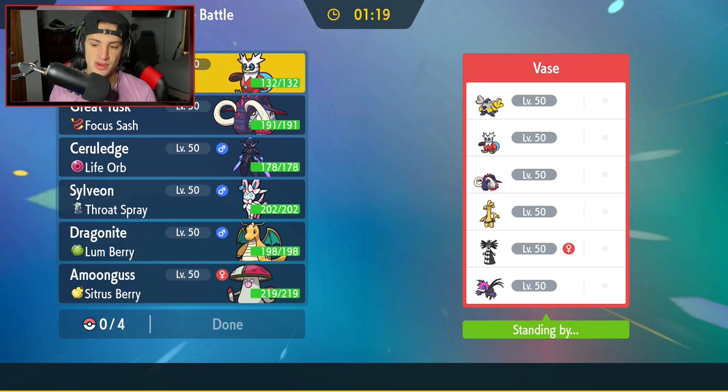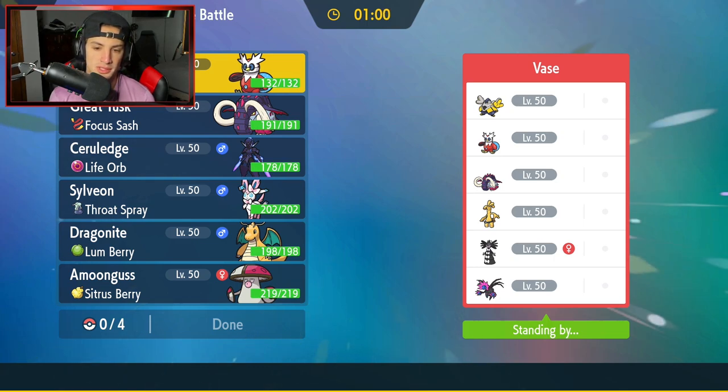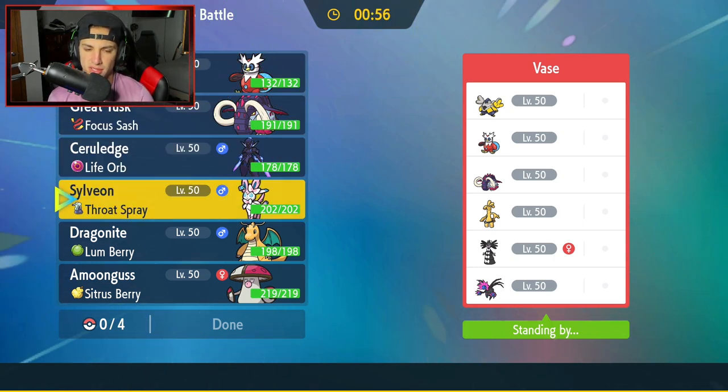First match coming at you guys — going up against a pretty strong team. They're rocking Iron Jugulus and Gothitelle, then Goldenglow, and three very strong Paradox Pokemon: Great Tusk, Iron Bundle, Iron Hands. Thinking about leads — Cerulege would be solid especially if they lead Iron Hands, since Iron Hands could fake out and get control. But I could also lead Sylveon. Sylveon's not too bad here either.